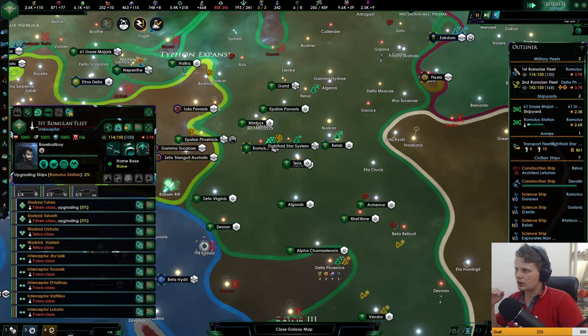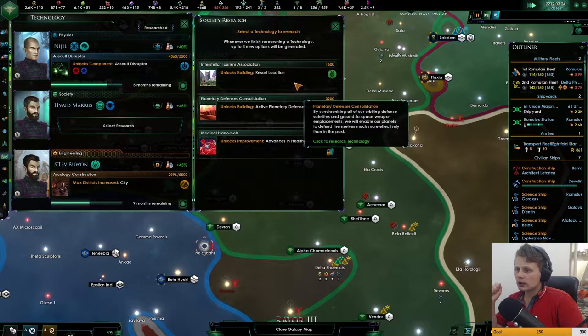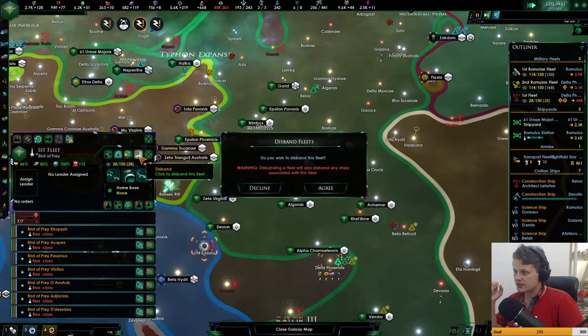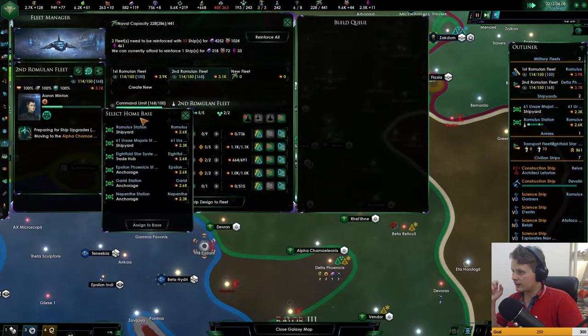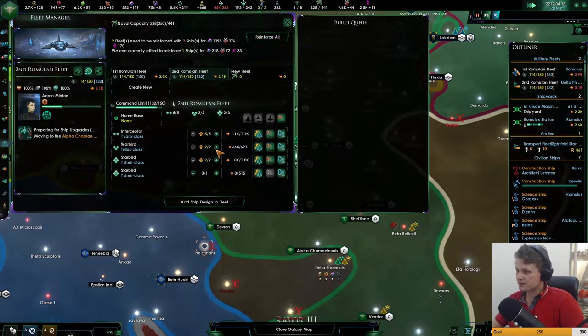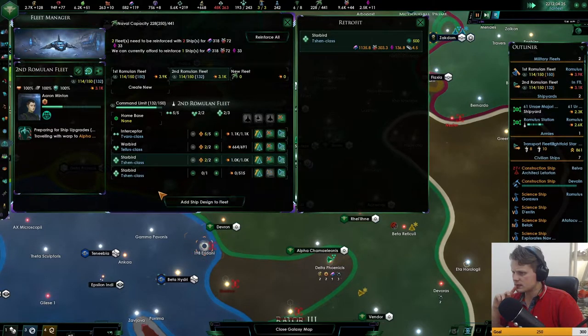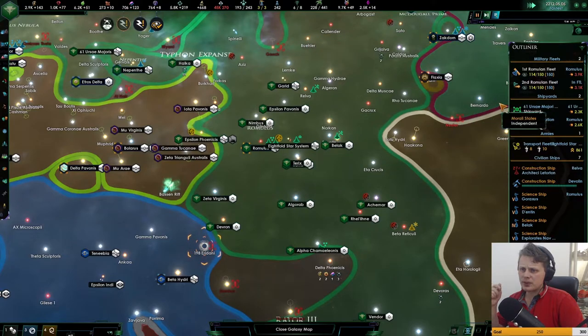1.7 should be enough — there we go. They're going to be upgraded and we'll have enough ships in this fleet to look towards the next one. Let's go to resort location and get rid of these ships. Let's upgrade you guys and get rid of those ships. Why does this happen like this? So weird — maybe it's an older model.